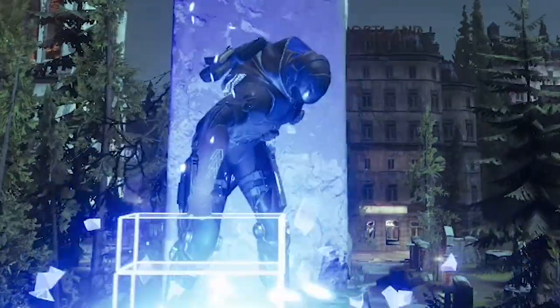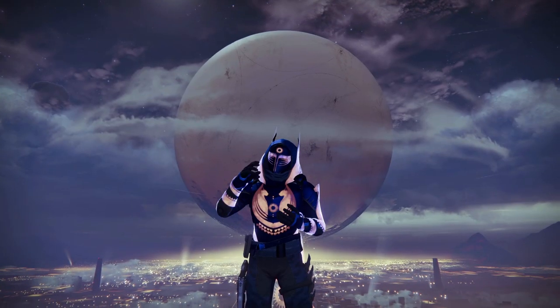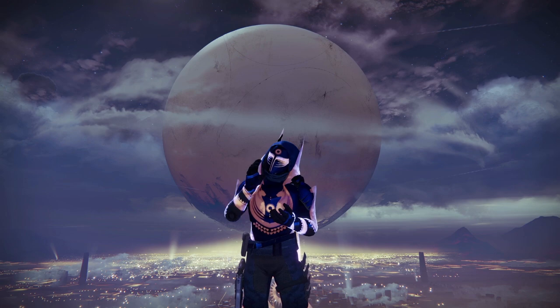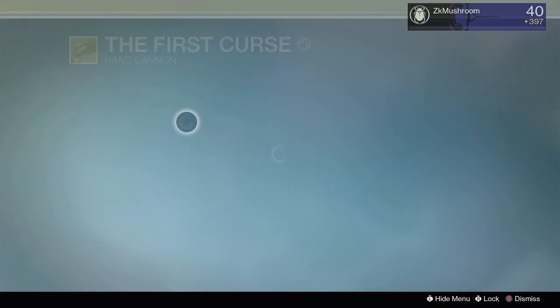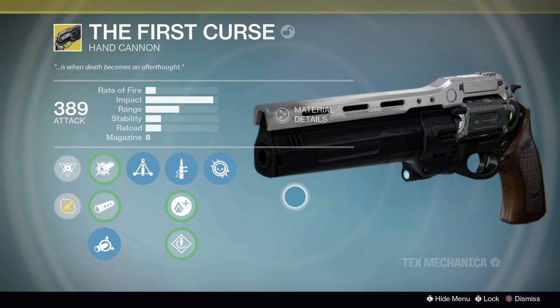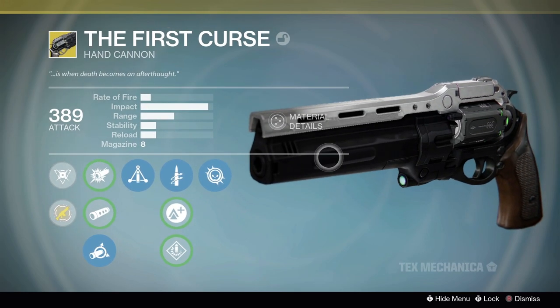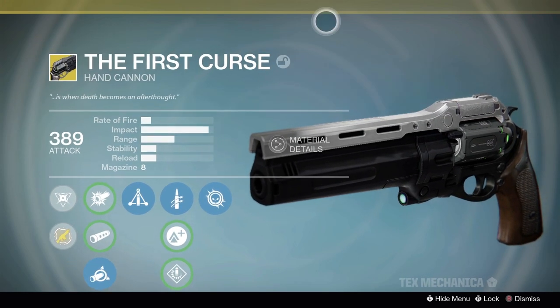In today's video I opened the good old Xbox and we're gonna do a D1 video. We got my beautiful hunter, we got this amazing background, and we are ready to do the video. The video is going to be about the First Curse, the only 110 exotic hand cannon in Destiny 1. It is a tex mechanica like Chaperone and Last Word — basically a Last Word reskin, but it's not shooting like a Last Word.